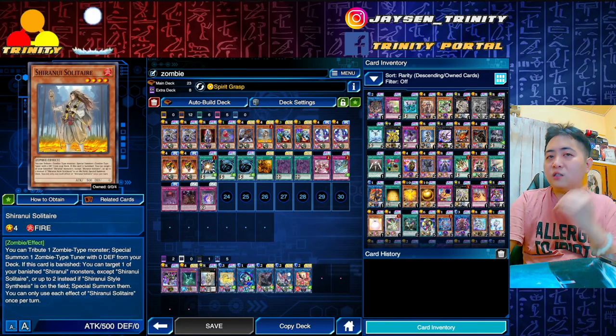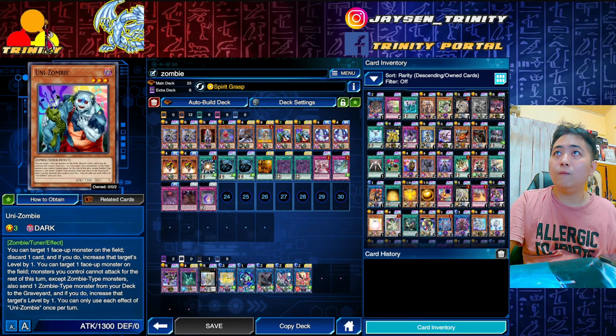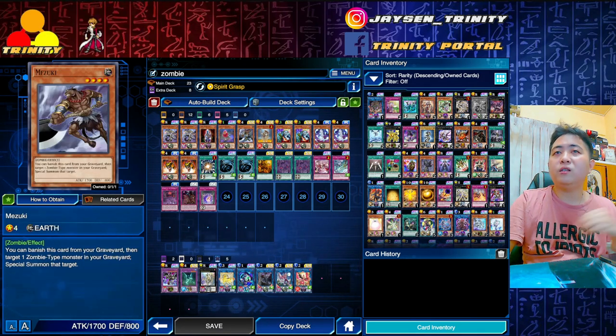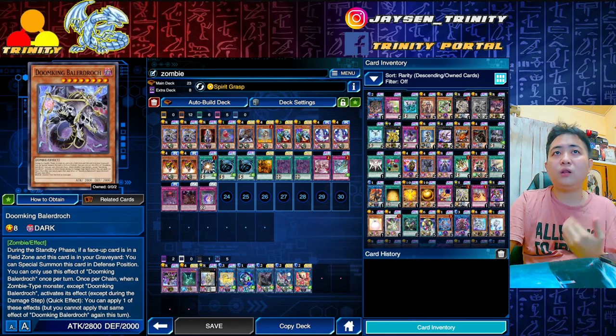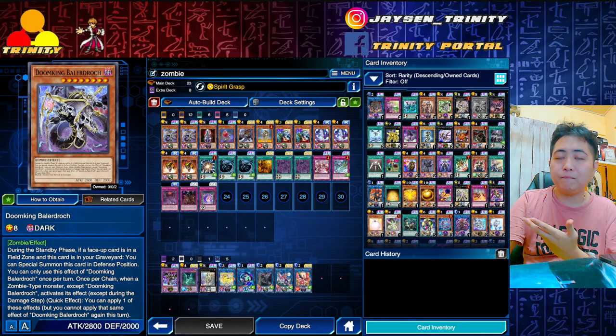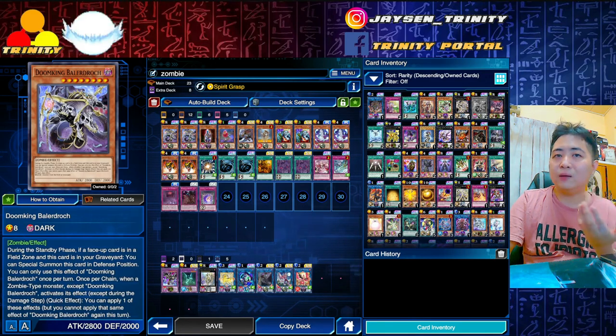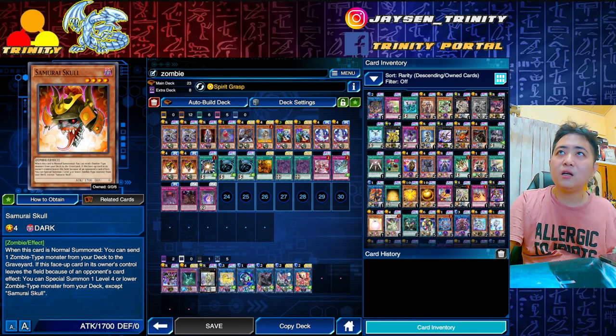If you have Shiranui Solitaire in hand, you can summon it, tribute it, then summon Uni-Zombie and continue with the combo. Mazuki is not so critical — if it's in the graveyard, it enables you to resummon your Doom King Belaraj faster, because normally you have to wait until the standby phase. If you have Mazuki, you can summon Doom King ahead of time. Samurai Skull lets you discard one card into the graveyard.